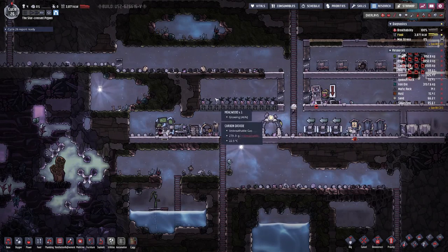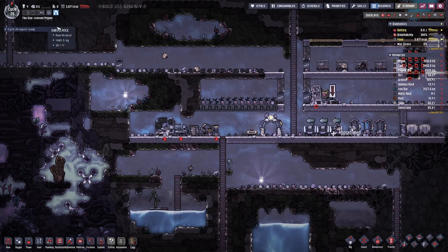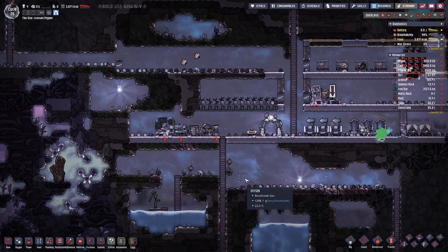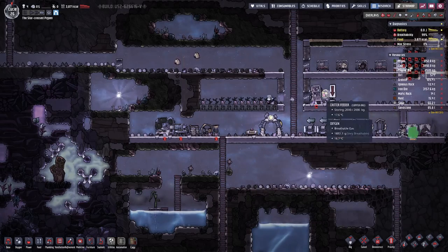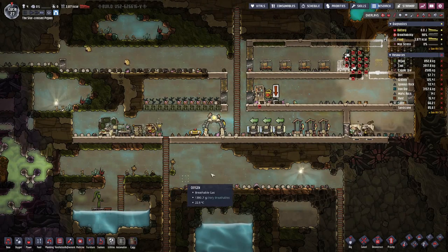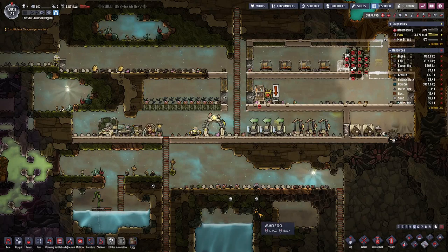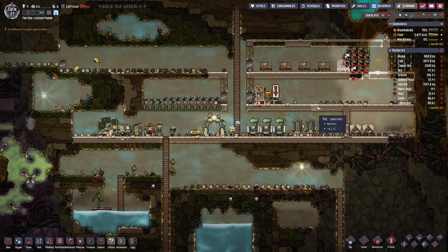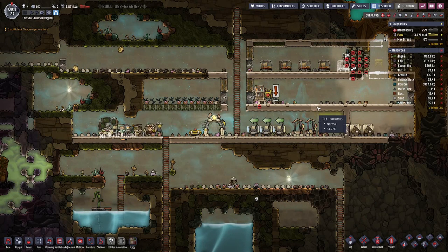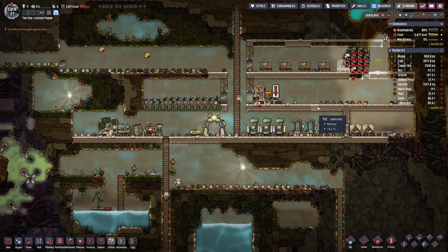In the meantime I've expanded the farm a bit so we can actually have four duplicants working it — at least I hope so, it's not always that easy. We've also upgraded the skill sets of our duplicants so we can actually have a farm here. We can grab some of the hatches and put them in the ranch, which should help out with our food supplies because we can get some meat out of ranching hatches.